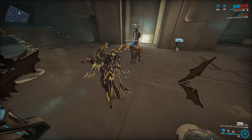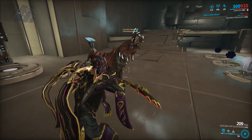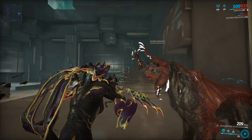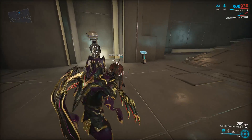We're going over the Vizier Predasite, and like I said, it's a zombie dog — that's the lore explanation. It is literally just a Kubrow with a unicorn horn on its head, and it's a little bit annoying to catch. It's got two different abilities.